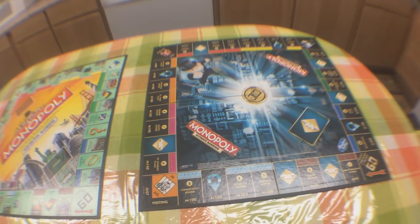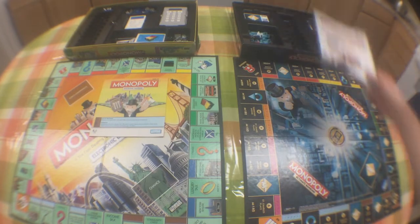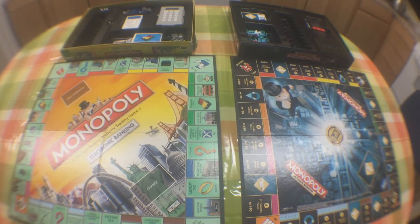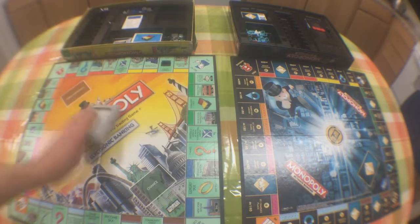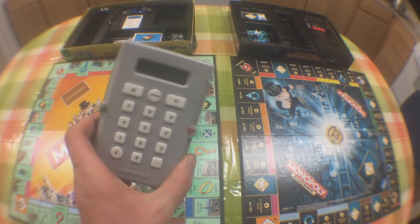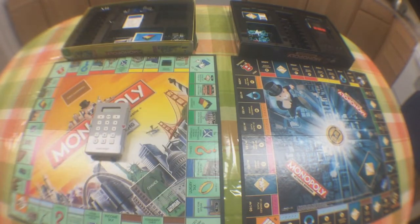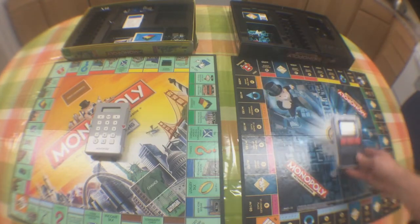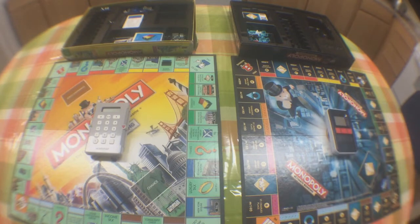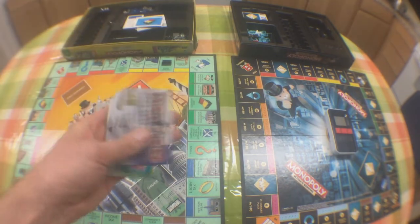Let's get to the setup. Of course you've got the guidebooks for each game. One notable difference: the Electronic Banking device has a full number keypad for entering amounts, while the Ultimate Banking device only has three buttons and scans cards. The Ultimate Banking also supports up to six players.